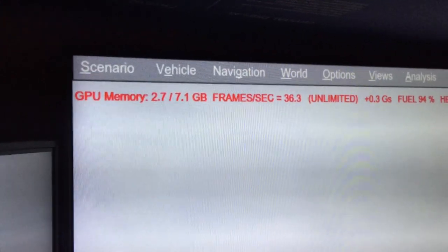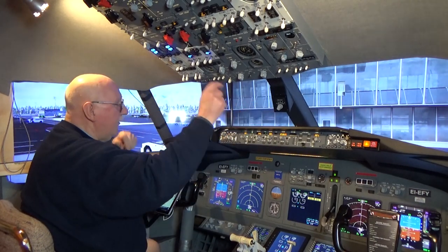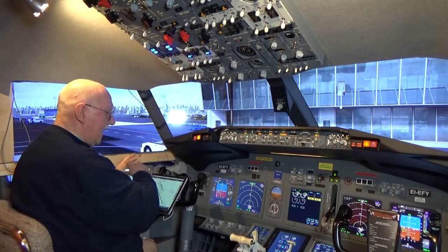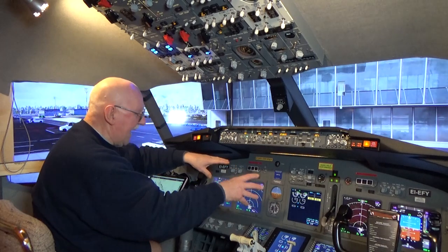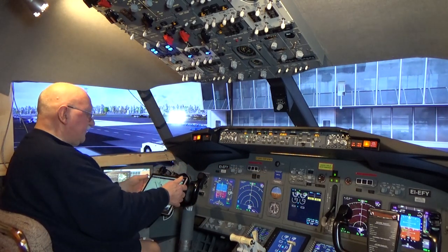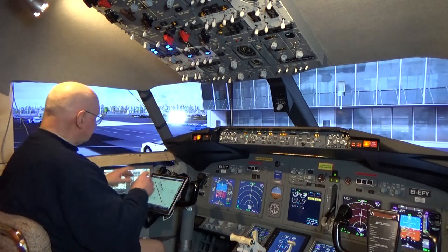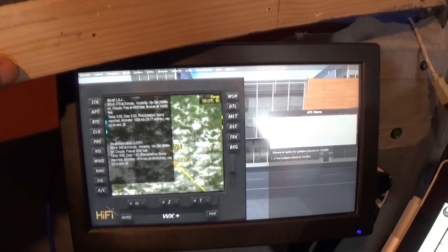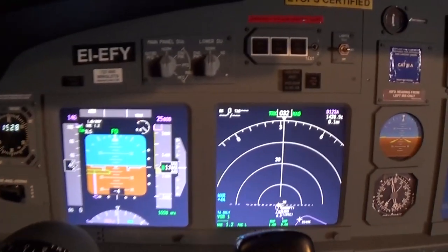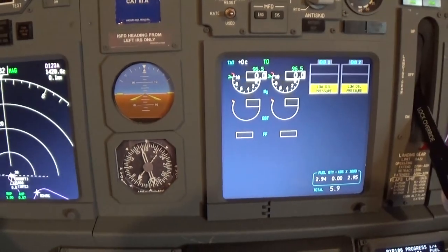I'm running this on two computers — one over here and another over there. The one over there runs all of the hardware, all seven monitors on my instrument panel. This tablet is an independent unit running all of my Navigraph charts. Over here to the left is the main Windows startup screen, where I can make adjustments. I have one monitor here with two screens and another monitor behind it.